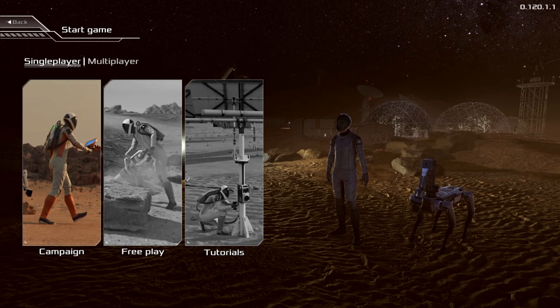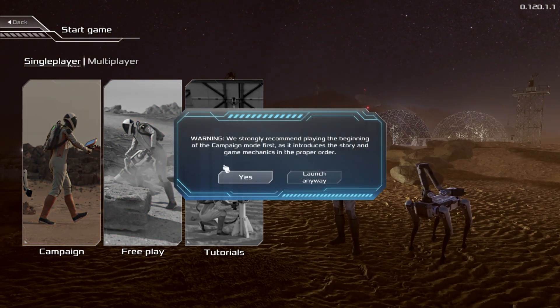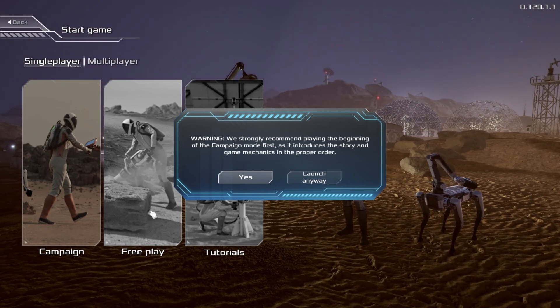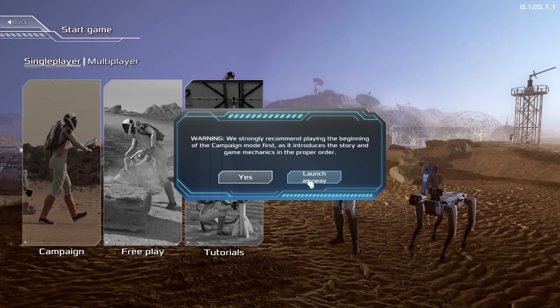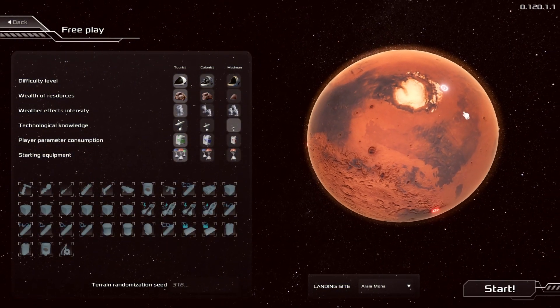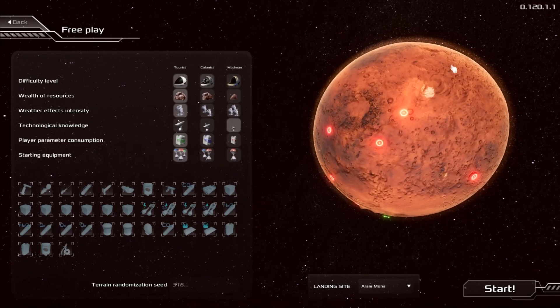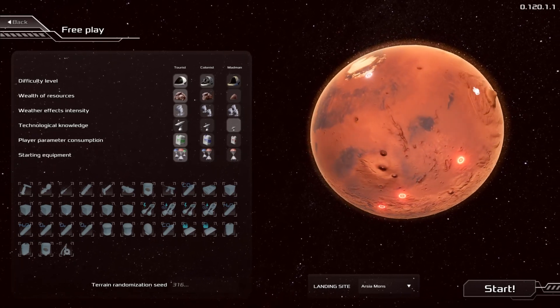If you play this game, at least do the tutorials. When we try and play free play, it comes up saying we advise you do a bit of the campaign first because it's going to be really in depth. But it's alright, we've looked at a few tutorials. This is obviously a big map — I think you can go around the whole of Mars itself, which is pretty cool.